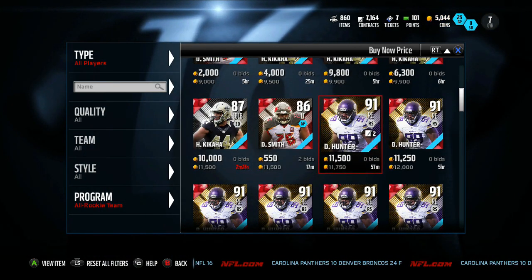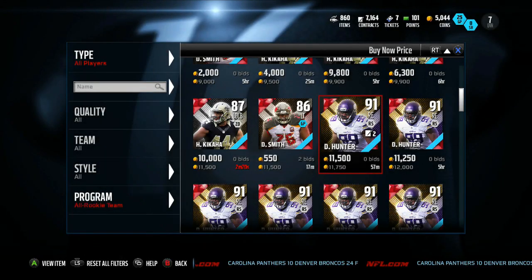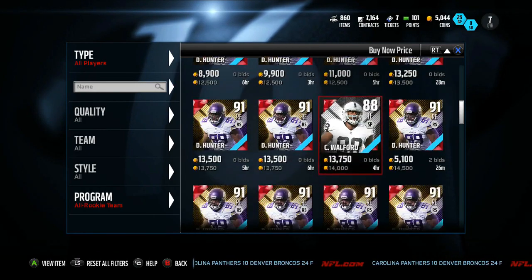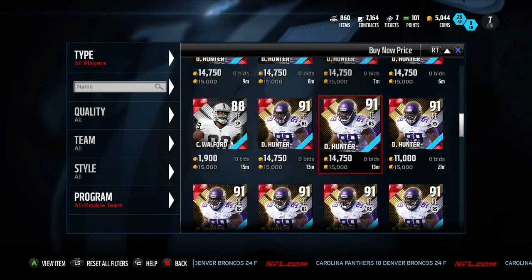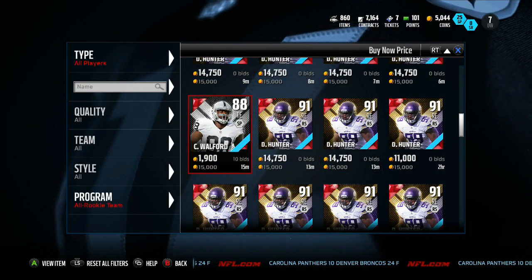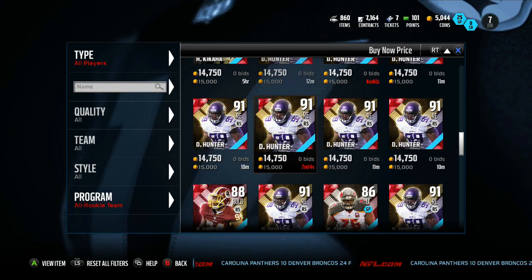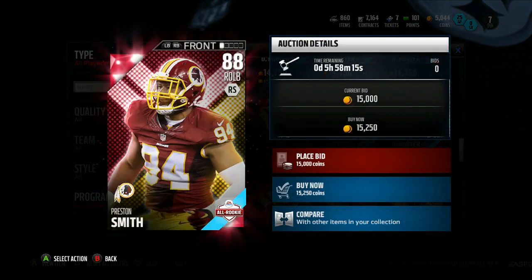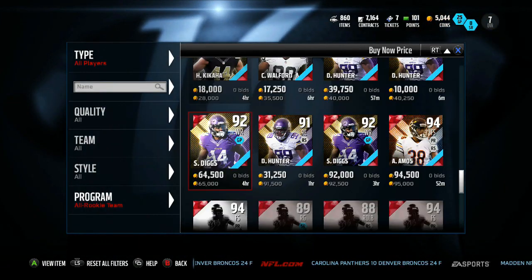Bobby Hunter goes for about 12k - still not making your coins back here, ladies and gentlemen. You're still not getting a return on it. 14k - still not making coins back. If you pull him you've got a nice player, although Austin Seferian-Jenkins in my opinion is about the same card. But Hunter again - nice card but not making coins here. The ultimate goal is to make coins off this set, make profit. Preston Smith - he's going 15k, you're not making any coins off him.